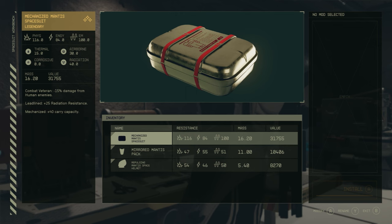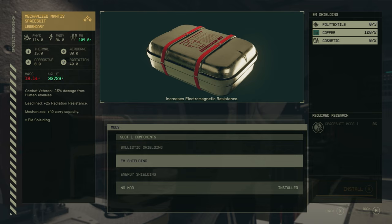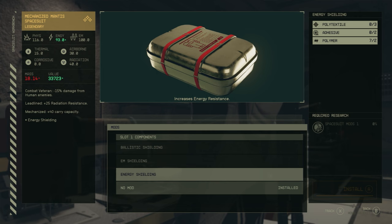But if you then go to a workstation down here in the basement, they're all linked to the storage chests. So if you notice in the top right, I do now have 128 copper which can be utilised from that storage box.